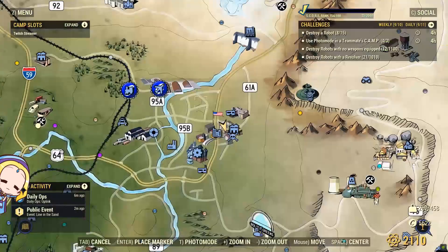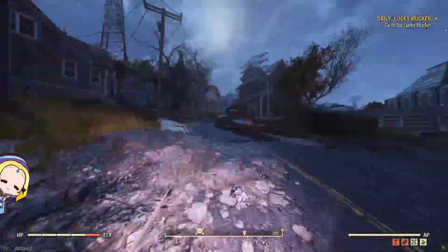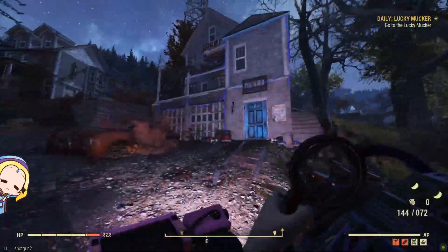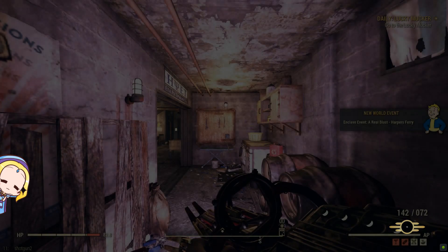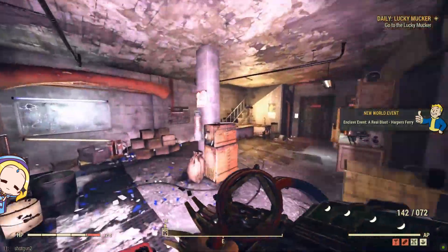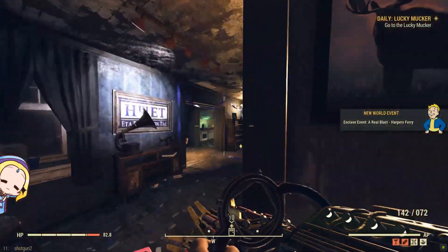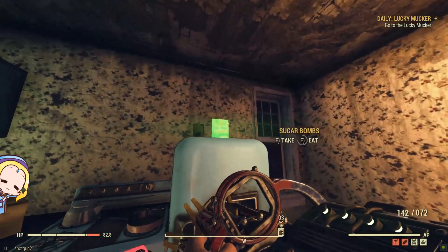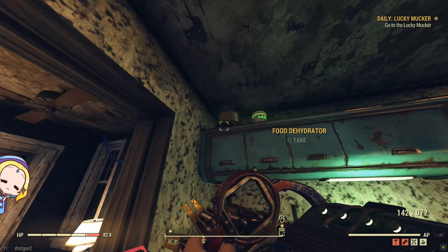Next, fast travel to Fraternity Row. From the spawn point, walk up the slope till you see a house with a cyan door. This is the E-T-A-P-S-I house. Once inside, head up to the second floor where you will find a sugar bomb in the kitchen. Sometimes you may find another sugar bomb if you are lucky. The second sugar bomb here is not 100%, so it can spawn random food such as a food dehydrator.